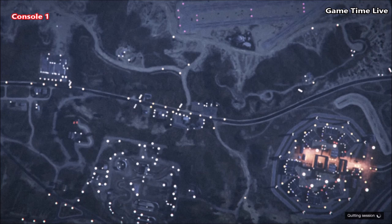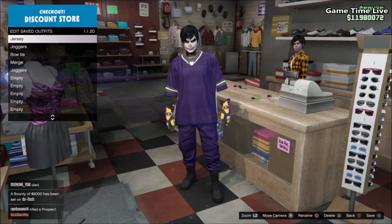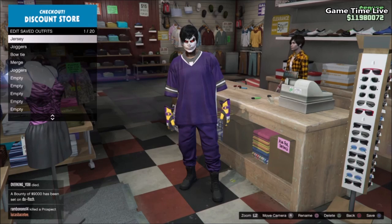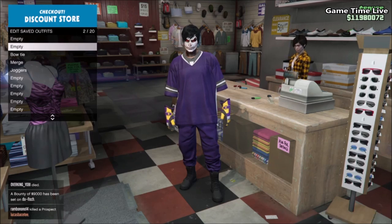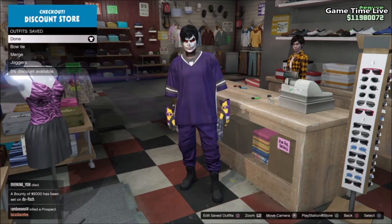Relaunch GTA 5 and go back to a public session. Once you load back in, you should see you're wearing the purple jersey together with the purple joggers and the race gloves. Remove outfit slot number one and number two, and save this outfit on slot one or two — it's up to you. Now we're going to merge this jersey, jogger, and gloves combination together with transferred outfit slots three and four, which have the bow tie and the black vest shirt, and then our outfit is fully done.